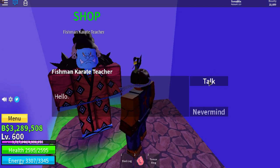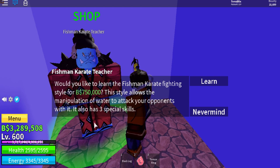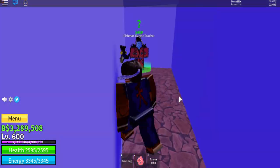So Jinbae's here. What do you like doing — a Fishman Karate fighting style for 750,000 Belly? This style allows the manipulation of water to attack your opponents with it. Also has 3 special skills. Like I said, I'm not going to buy it, but hey, this is where you get it. Sorry bro, I literally just woke up.